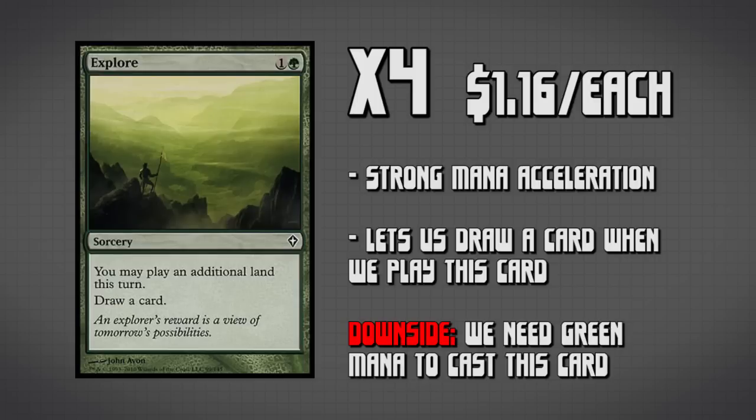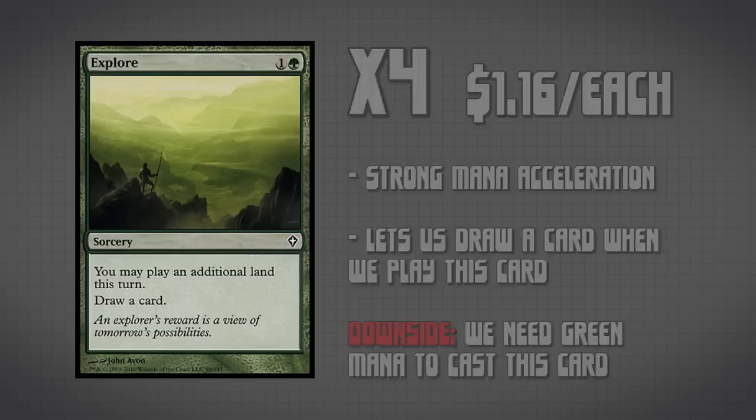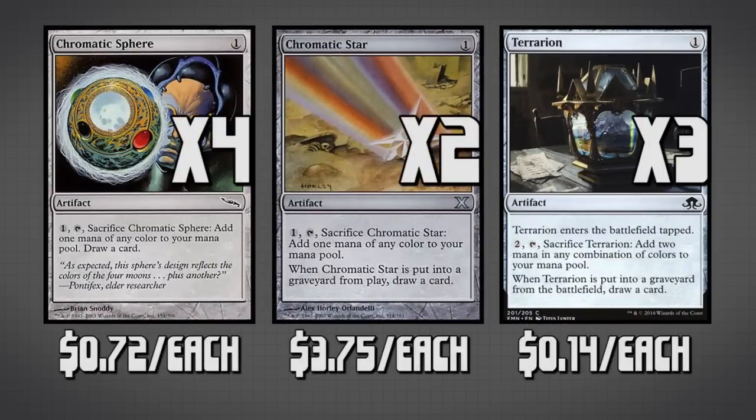Let's talk about how we actually make green or any colored mana in this deck — that is with our one-drop artifacts. We have four copies of Chromatic Sphere, two copies of Chromatic Star, and three copies of Terrarion. All of these cards are almost identical with their own little differences, but they all provide mana fixing so we can convert our colorless Urza mana into whatever color we want — generally green — and they all cantrip so we can draw cards and hopefully find Tron or draw our win conditions.